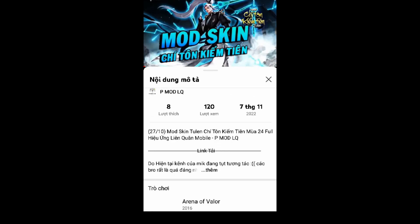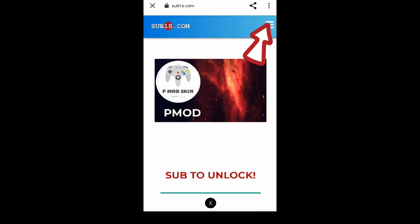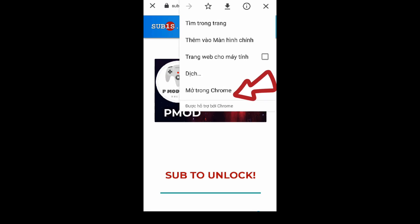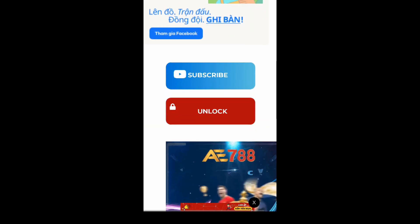Tiếp theo các bạn nhấn vào xem thêm, rồi kéo xuống dưới sẽ thấy một đường link. Các bạn nhấn vào nó. Sau khi nhấn vào sẽ ra một trang như này — các bạn chú ý nhấn vào nút 3 góc phải màn hình, rồi chọn mở trong Chrome nha.